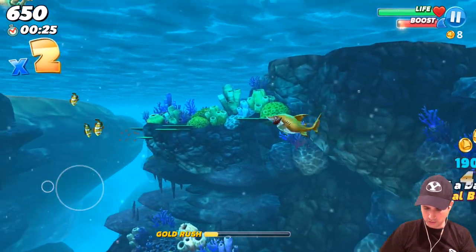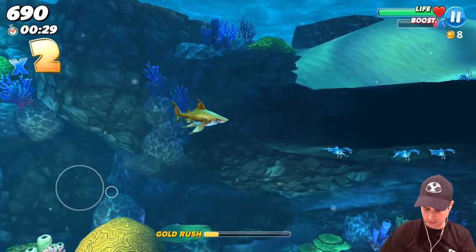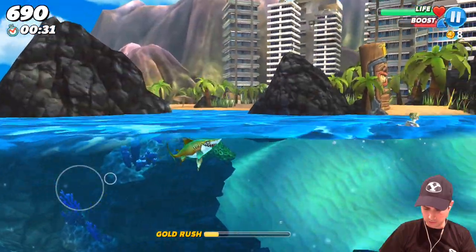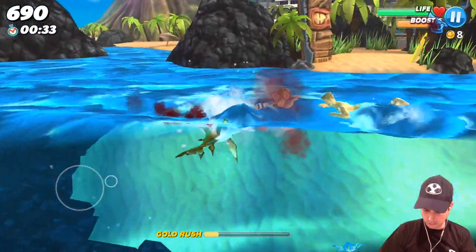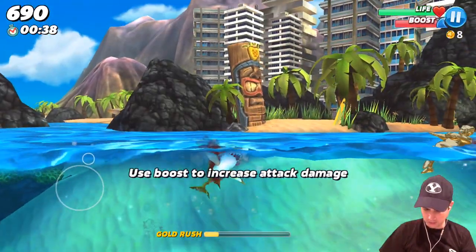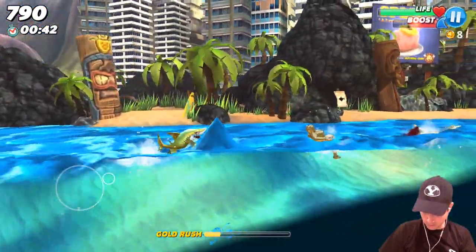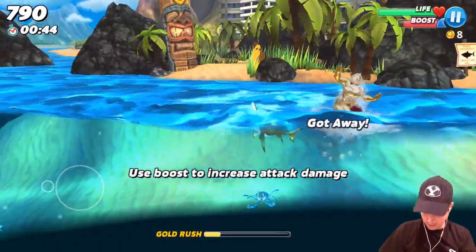So there's something out of gold rush here and it looks like — hold on, am I boosting when I do that? I think I am boosting. How do we boost? Let's go up to the surface. I want to go eat people. Is that a mermaid? I killed a man. Oh, this guy's swimming. Use boost to increase the attack damage. Oh, that is how we do it. So that guy's dead.